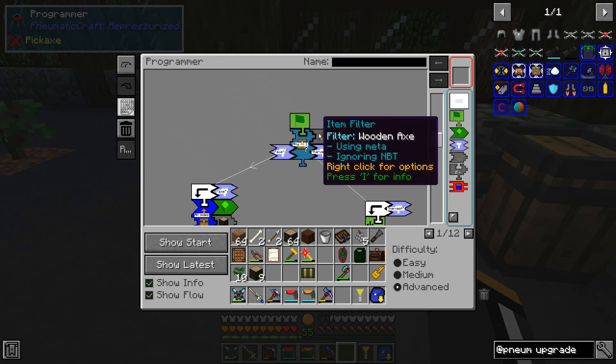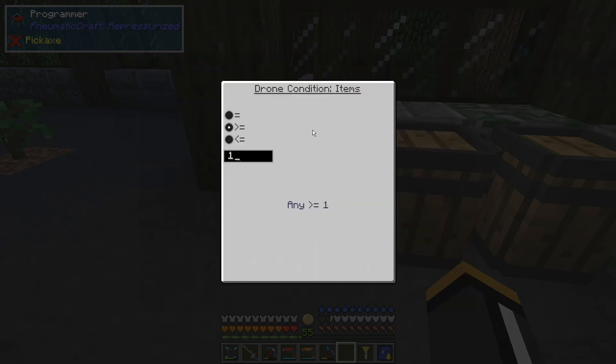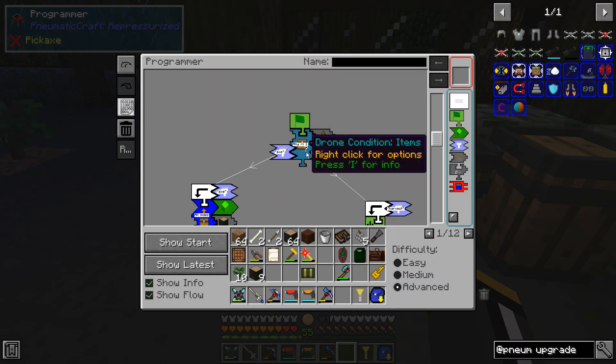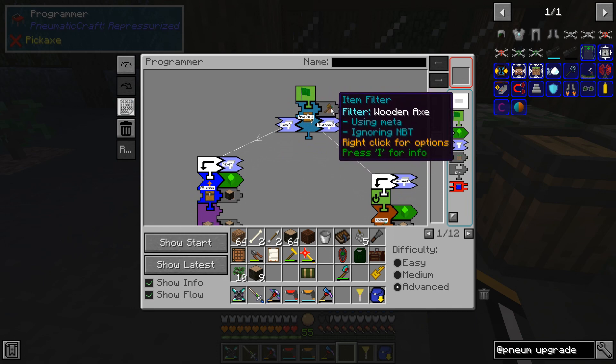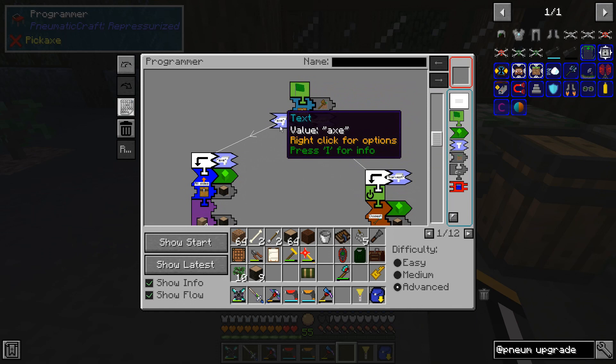If you remember, in the past we used a stone axe — we're now using wooden axes because it can make those and be completely self-sufficient. So we're checking to see if there's greater than or equal to one inventory item matching the filter 'wooden axe.' If it's true it goes to the label on the right; if it's false it goes to the label on the left, which is the label called 'axe.'